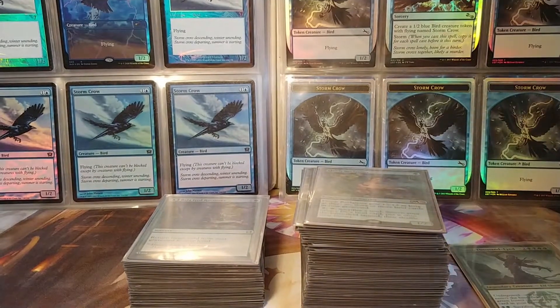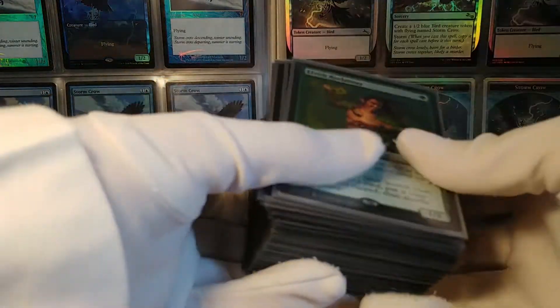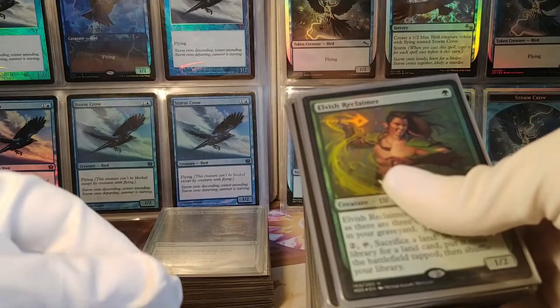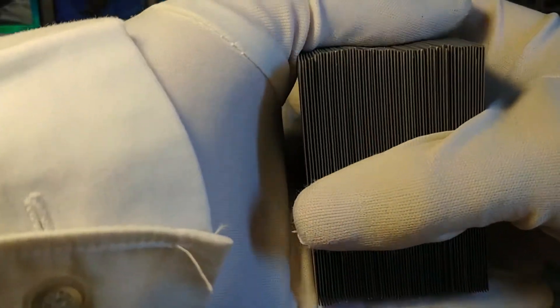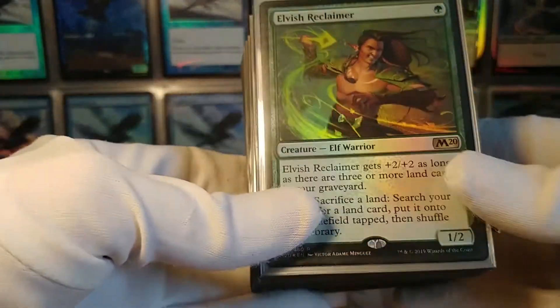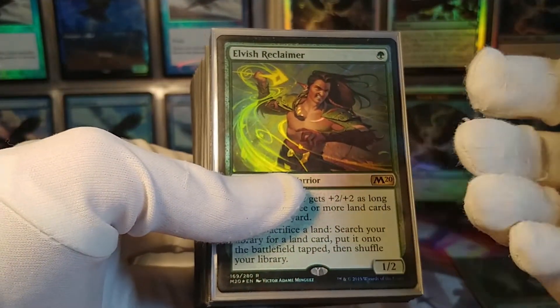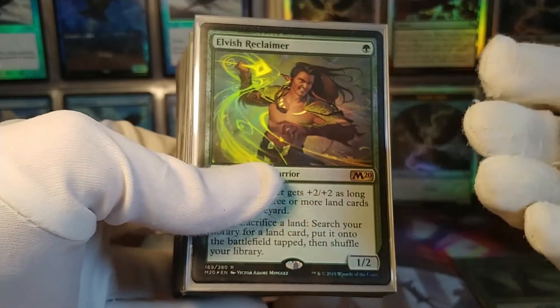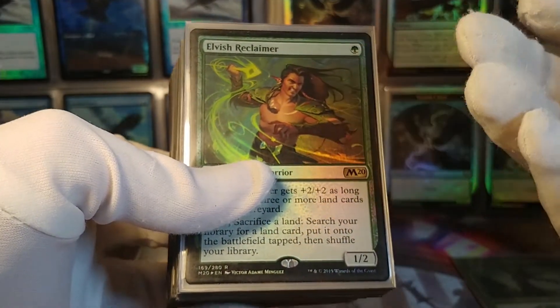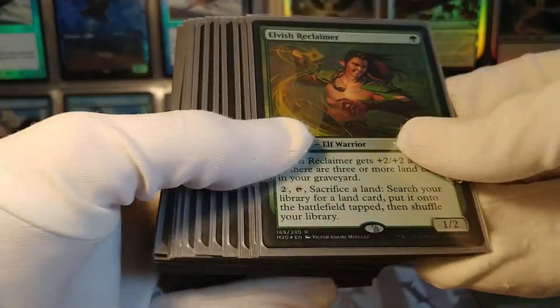Let's take a look at the deck. This giant pile of cards here is all the creatures and spells, and this is all lands — we can go over that later. Being a commander deck, of course there's a hundred cards total, only one maximum of every card except basic lands. One thing I wanted to do was make it kind of elf tribal, so there's a lot of small one-mana elves, and being one mana is important — I'll explain it later.